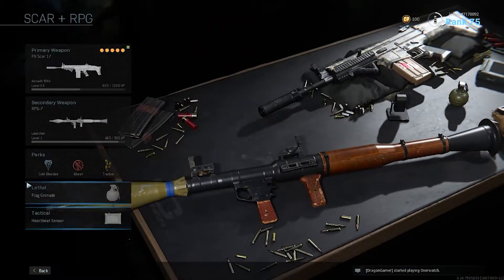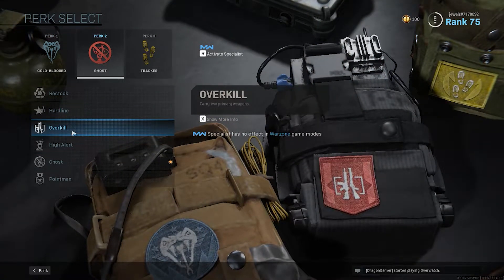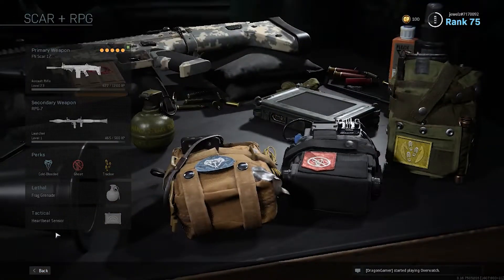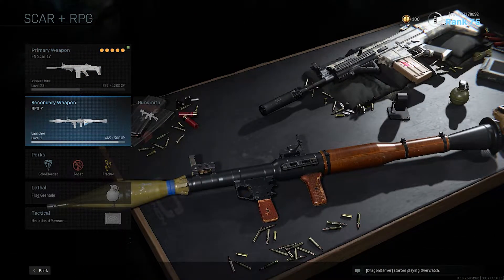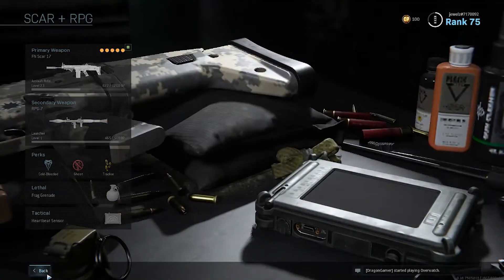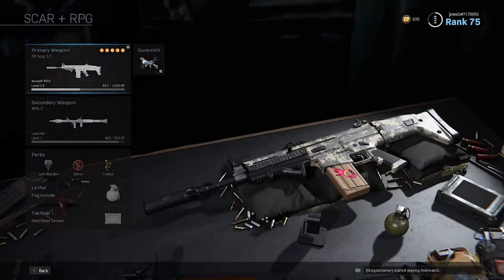If you use Overkill as a perk, you can carry two primary weapons. So you could have, for example, an assault rifle like the Scar as your primary, and then an MP5 or another SMG as your second primary. It's really up to you how you design the loadout.